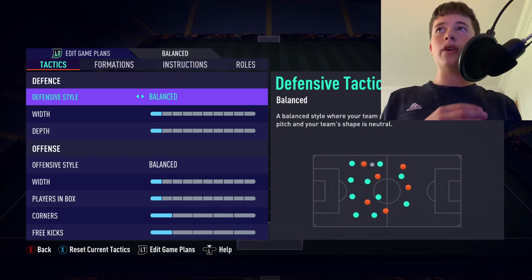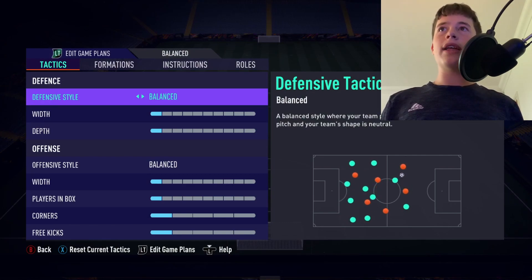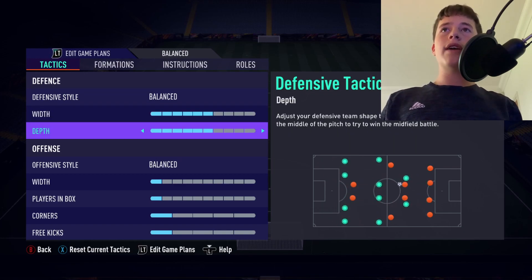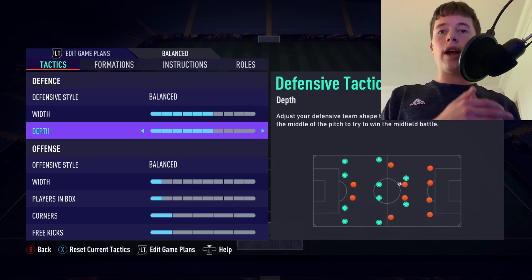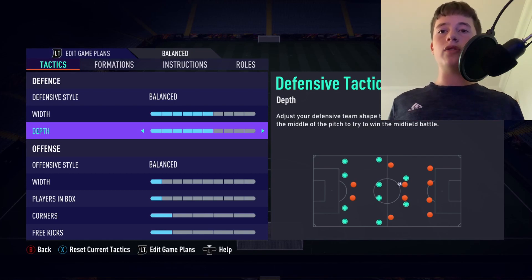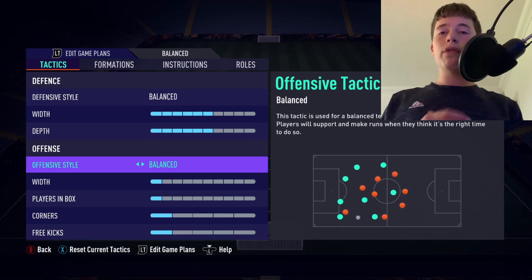Our defenders will be on balance, and our width and depth will both be on six. You definitely do not want to go below four and four, because the whole point of the formation is quite attacking — you want to have the ball more than the opposition, score more goals, and dominate the game. Width and depth on six also creates a manual offside trap.